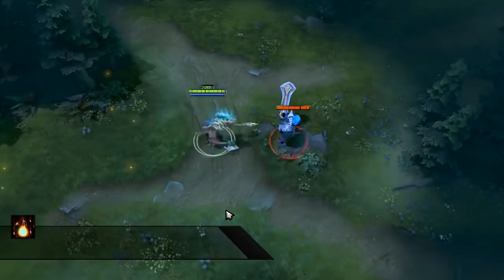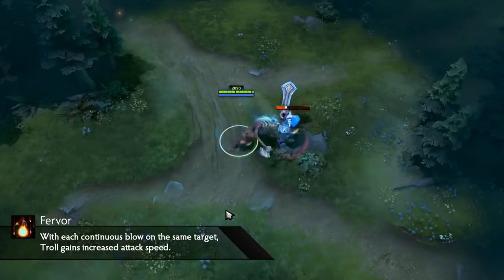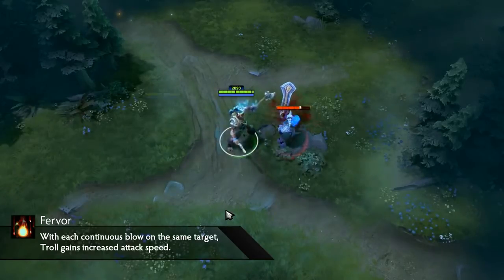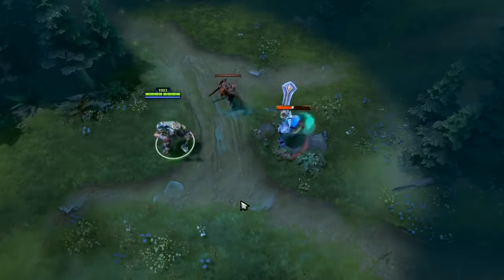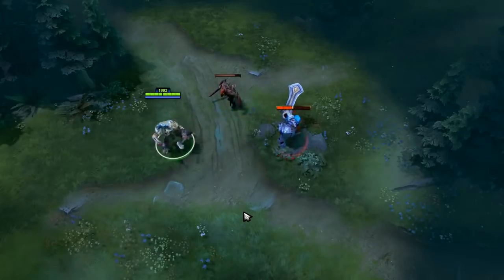Fervor is Troll Warlord's third ability and it is passive. With each attack Troll makes towards a target, he will gain 20 attack speed. This can stack 5 times for a total of 100 extra attack speed. The caveat here is if you change targets at any time, you will reset the counter.